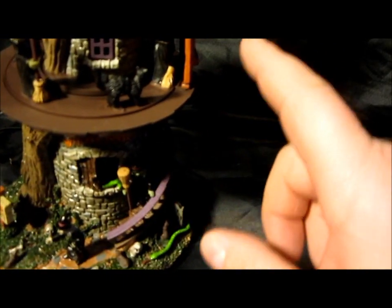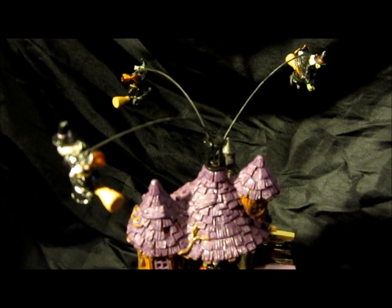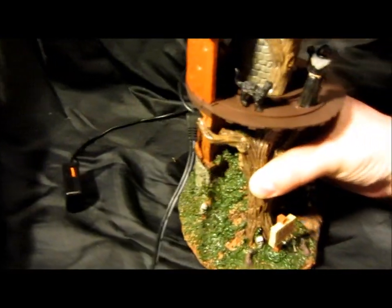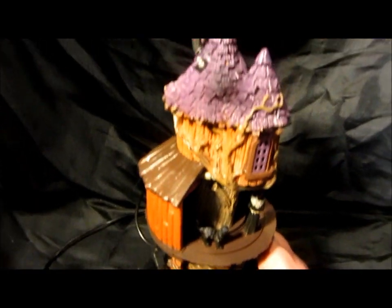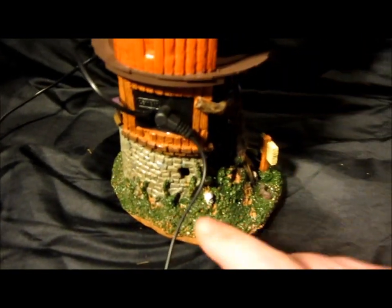Up here on the second level, this actually spins and you have cats and witches that go around in a circle. Up here you have a witch stirring a cauldron, a little takeoff platform, and at the top this spins — this is where you have your flying witches. Everything is detailed all the way around.